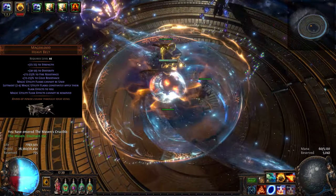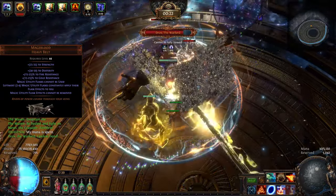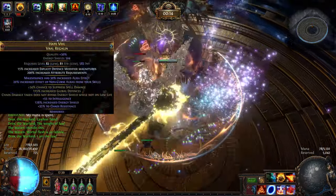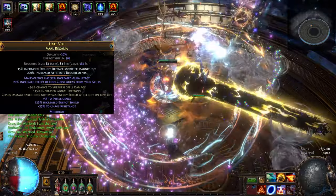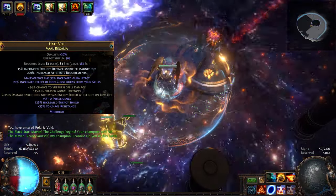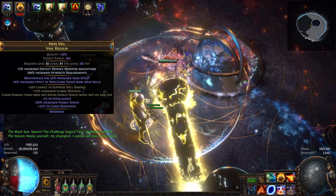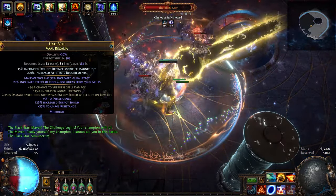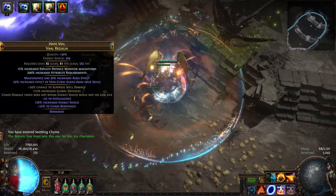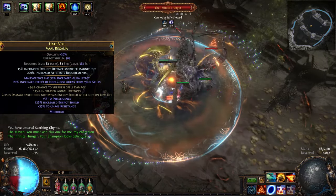Mageblood allows us to cheat high movement speed with a quicksilver flask and lots of armor with a granite flask. It also helps at capping our chaos resistance with an Amethyst flask. All in all, a very good option but not best in slot if you are looking to maximize your energy shield. Our last item — and the one which I didn't craft myself — is a Hateforge mirrored chest. This item has fractured chaos damage does not bypass energy shield while not on low life. This mod can be found on any grasping mail, attained by vendoring 60 corrupted breach rings. You need it alongside as many other defensive mods as possible, including energy shield, intelligence, and maybe increased global defenses if you're playing on standard.